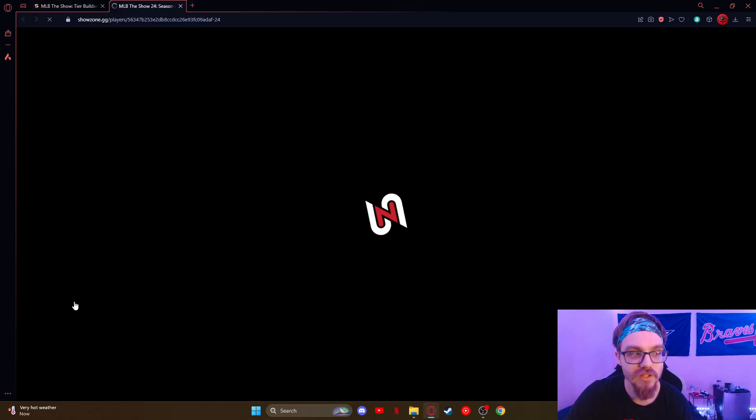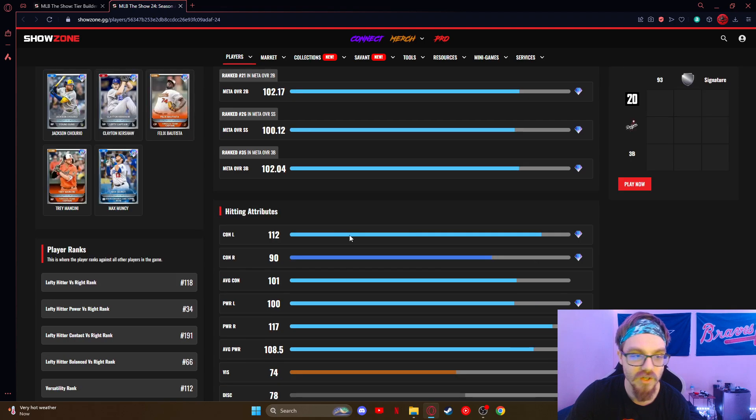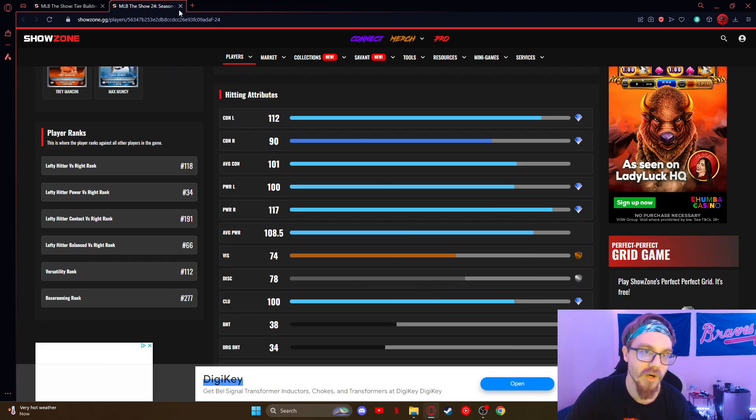Gunner Henderson — I'll put him B. He's good, but there are just better options at the end of the day. He fits all these boosts which will help him out. He's got some good quirks, but there are just better options.